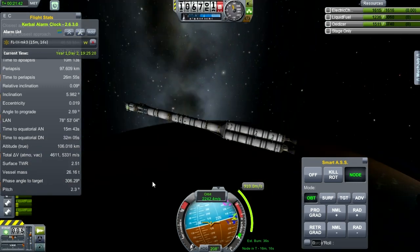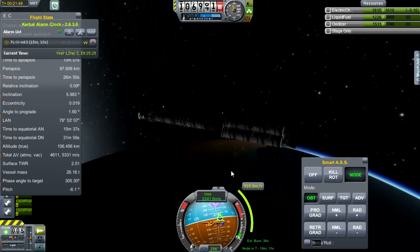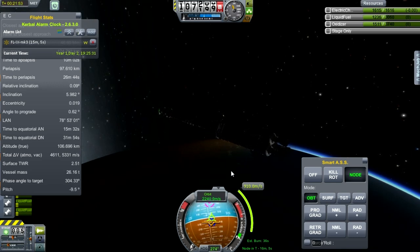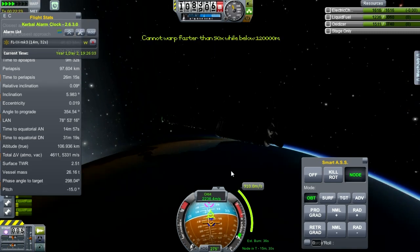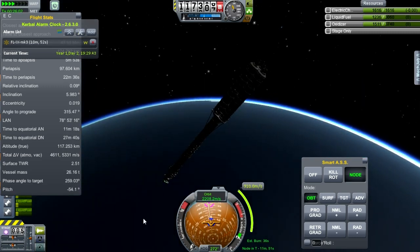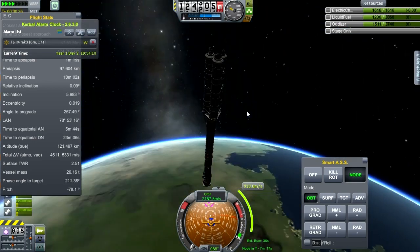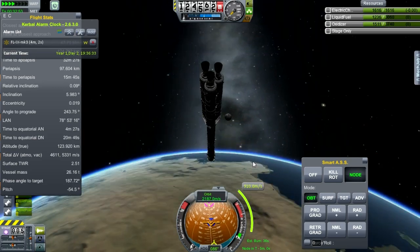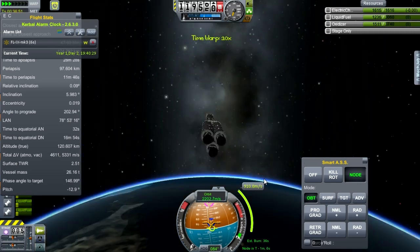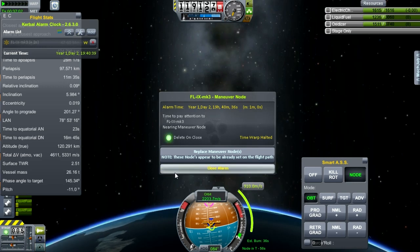I can't remember whether I've been to Minmus in this save yet — I've had a few things going on and it's sometimes difficult to keep track of which version has been where. No matter, we'll get out to Minmus, load up on science, unlock some things to put together a rover, and then start launching rover missions.